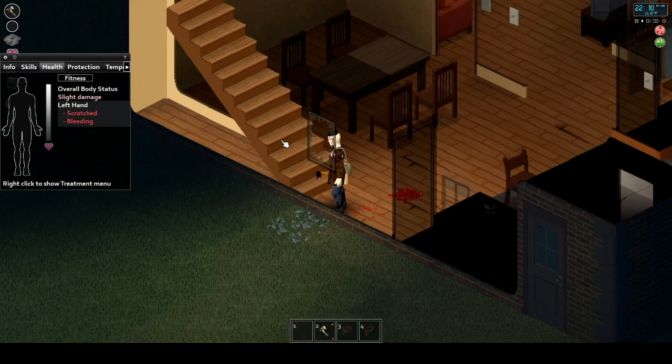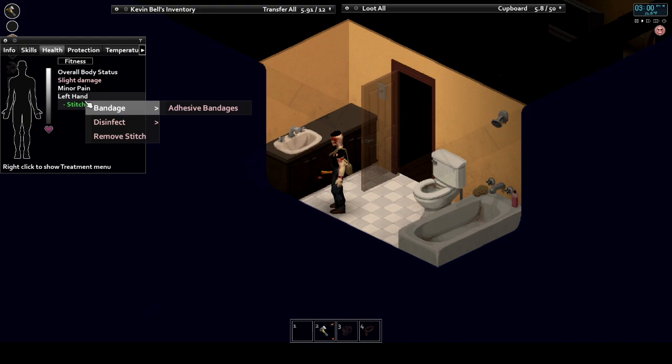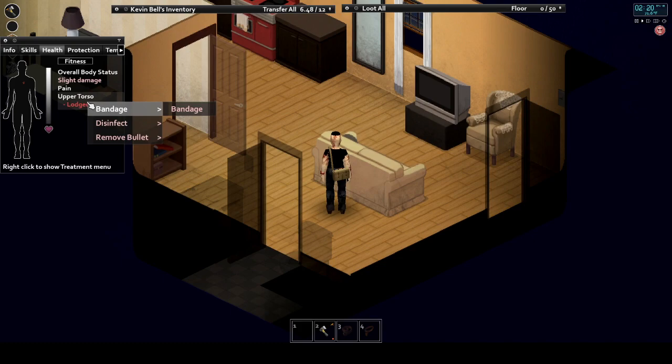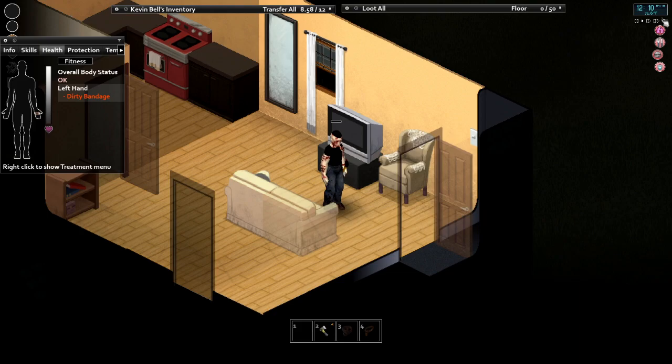Glass shards get lodged in you when you climb through a window without removing pieces with a tool first, smash a window without a tool, or walk over glass barefoot. You need tweezers to remove the pieces and then bandage them. Be careful — bandaging over glass will stop the bleeding but amplifies the pain, making your character less effective at fighting. Gunshots currently only happen in multiplayer due to there being no NPCs. If shot, there's a chance a bullet is lodged in your body. Use tweezers to pull out the bullet, disinfect the wound, stitch it back together, and then bandage it.